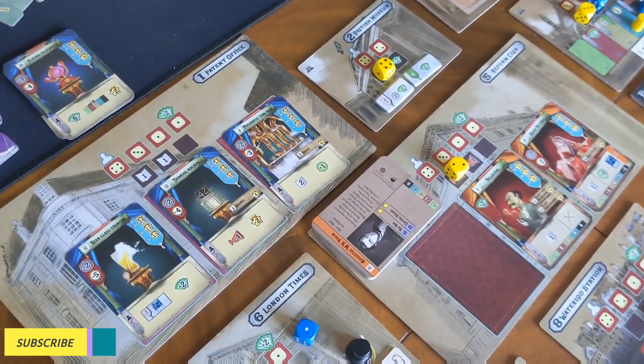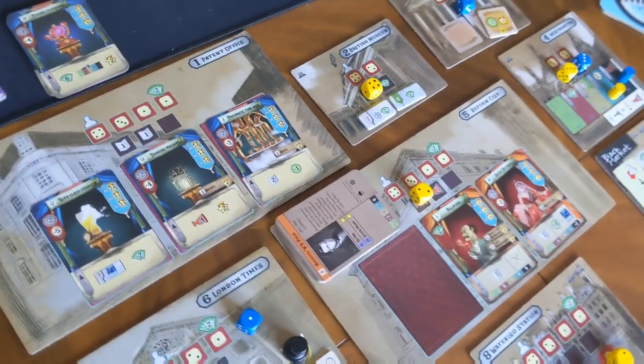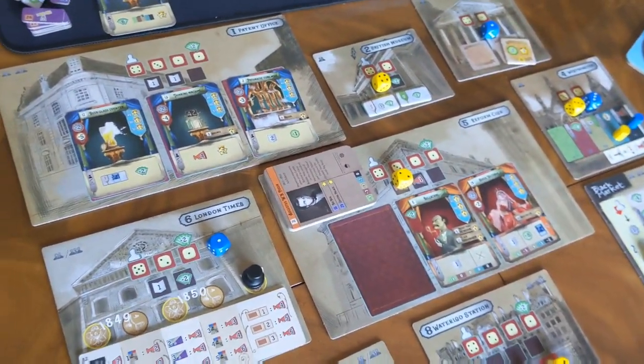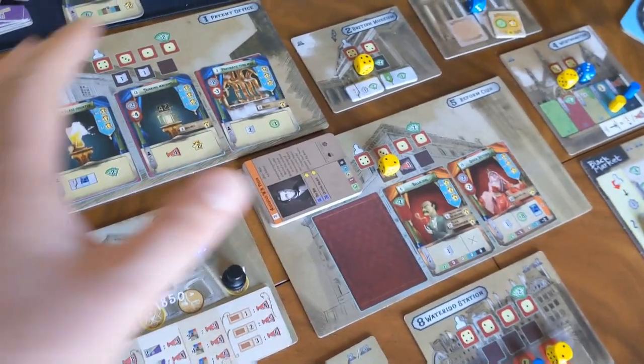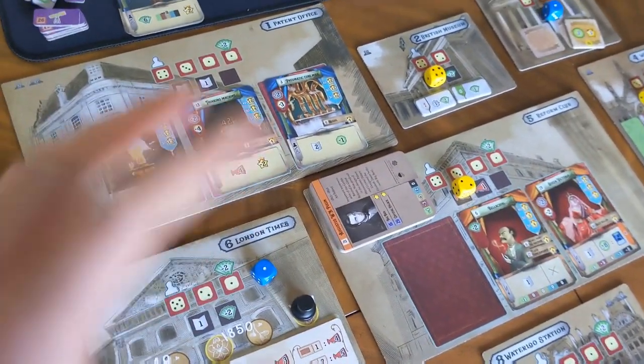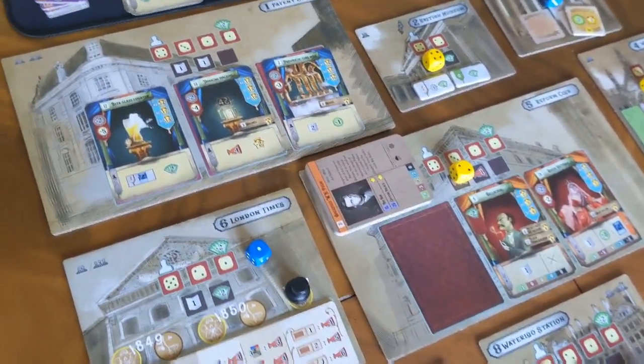But essentially what it means is you're trying to get the most victory points. The setup of Crystal Palace is going to look like this, where you don't actually have a main board per se — you just have a series of these micro boards, all kind of determining a different part of the game and different actions you can take.